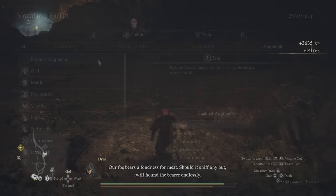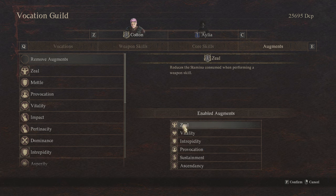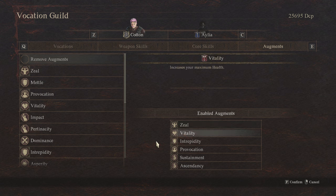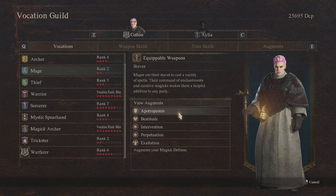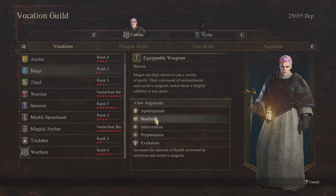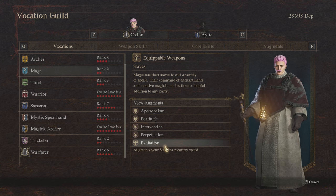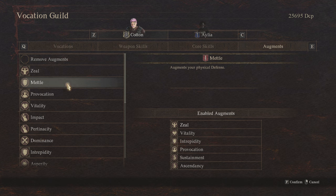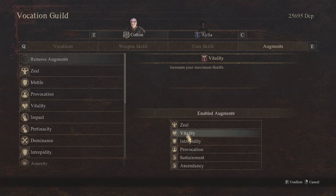Then let's talk augments for your Arisen. You want Provocation from Fighter to make enemies more likely to target you than your pawns. Zeal as mentioned from Warfarer for weapon skill stamina cost reduction. Sustainment from Magic Archer increases defense and magic defense of all pawns, which is great for this. Ascendancy from Magic Archer increases their magic and strength too. Beatitude increases the power of curative magics, which does include Recovery Arrow. And finally Exaltation from Mage for the stamina management it gives you, as stamina is just a major requirement to keep everyone nice and healthy while playing this way.